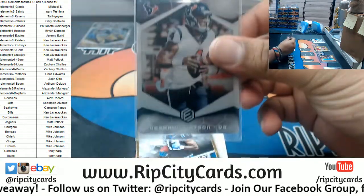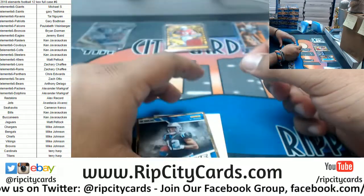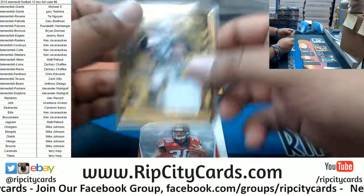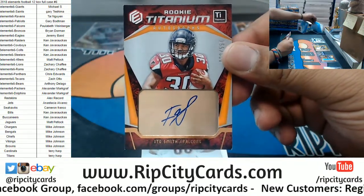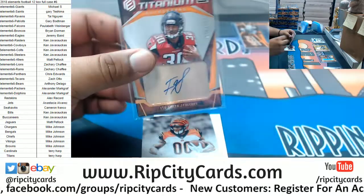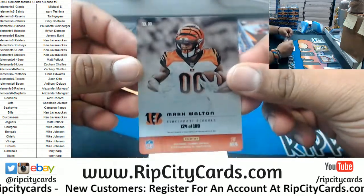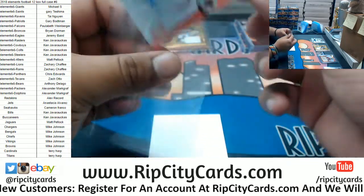All right, we got Deshaun Watson Texans to 75. Got a gold frame 1099 DJ Moore for the Panthers. Ito Smith to 350 for the Falcons — that'll be a 120. Mark Walton to 199 for the Bengals, autograph. Very nice.